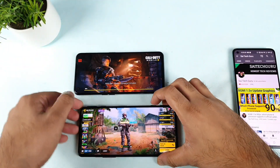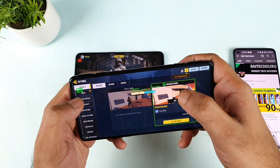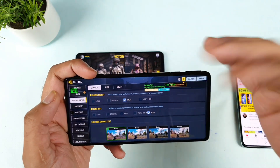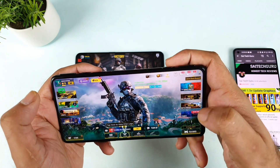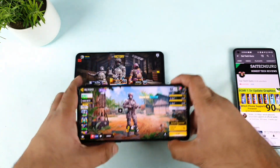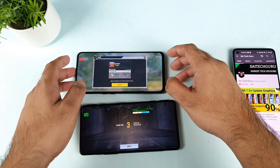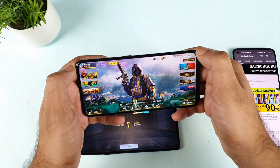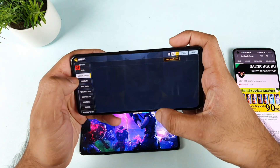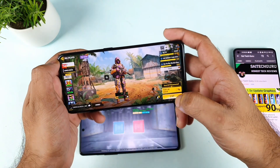Now let's try with different options. Let's go to settings and I'm trying to change the quality setting just to see whether we will be able to achieve more than 60 FPS. I'm trying to go to medium quality and start the multiplayer. Same thing I'm going to do for the Realme X7 Max as well — going to graphics settings and setting it to medium.